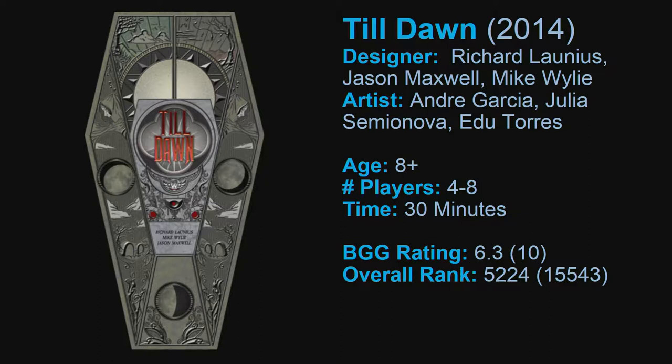The last game we're going to talk about this week is Till Dawn, which came out in 2014. It's ages eight and up, four to eight players, takes about 30 minutes. It's rated 6.3 out of 10 on Board Game Geek, and that's partly because not a lot of people own it. Its overall rank is 5,224 out of over 15,000 games. This came out as a Kickstarter but we weren't really backing Kickstarter back then.